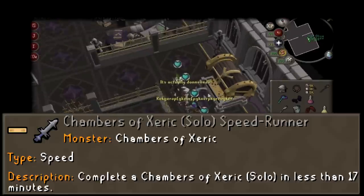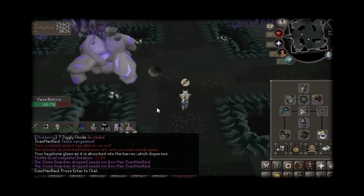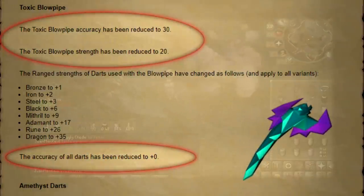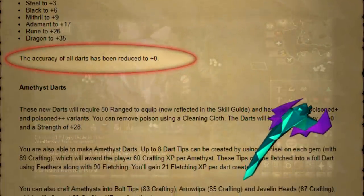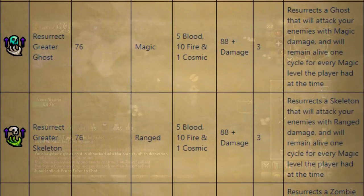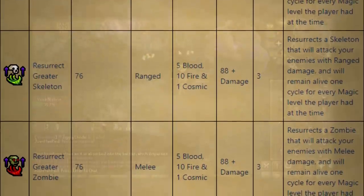We have over a minute to beat, but there are some complications. The blowpipe got nerfed while I was away and it's a lot worse than it used to be, which is going to really slow down my times. It's a pretty essential part of raiding, especially at fossa and stuff. However, a good thing that came out recently was the thralls, which I used at chambers with really good results. Hopefully the thralls will help counteract the blowpipe nerf.